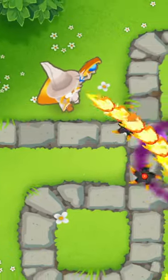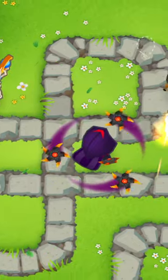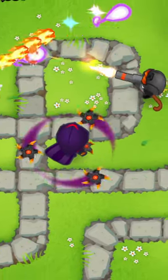The test balloon is the strongest balloon you can summon in Sandbox, but normal towers can't even pop it because it was created with the intention of testing their attacks.